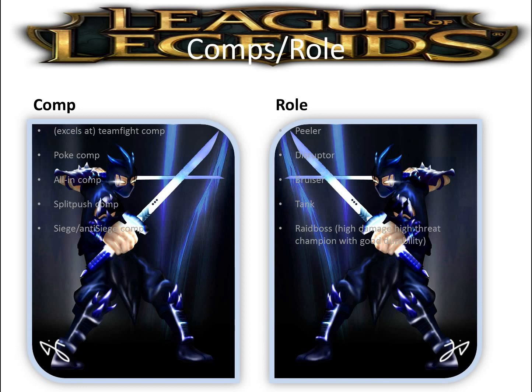Shen excels at teamfight comps and all-in comps. His taunt is really, really strong. In poke comps he can peel and disrupt the enemy team to save his backline and mid lane. He can also poke with his Q, but his poke is pretty short range. He mainly excels in a poke comp as a peeler and disengager, by taunting enemies running away from his team or just taunting them into fighting - being a threat basically.